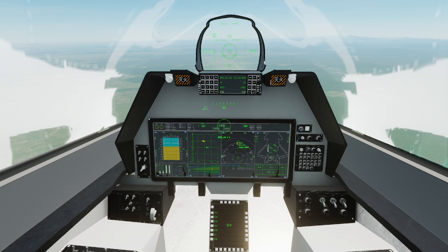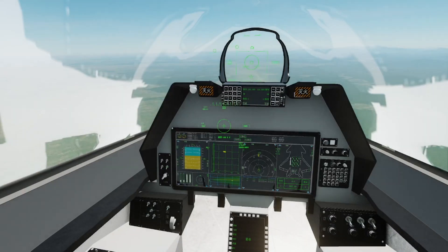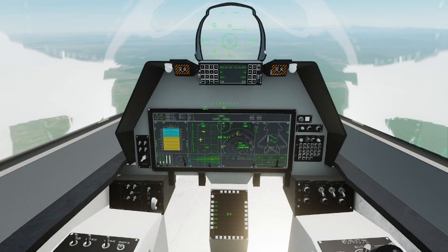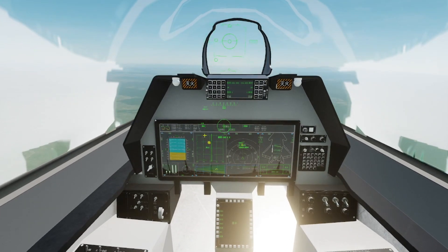This radar is known to have advanced capabilities. See those yellow things right there? Those are our targets. In this scenario, we'll be using F-16s as our test. They're right there in front of me. So I'll be switching to a long-range radar.